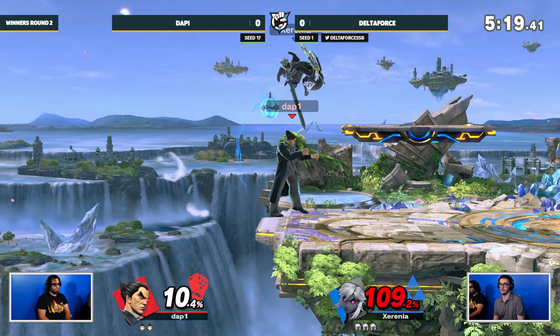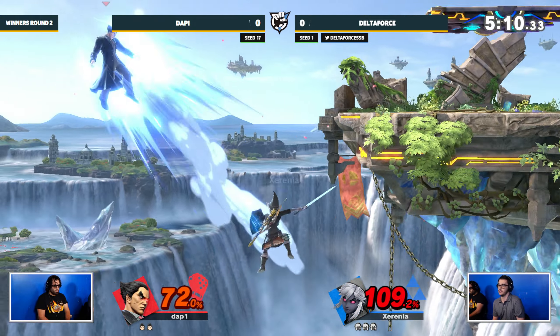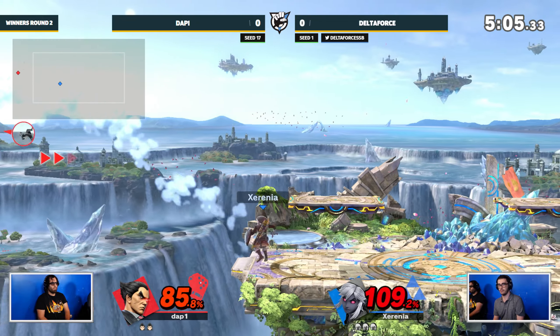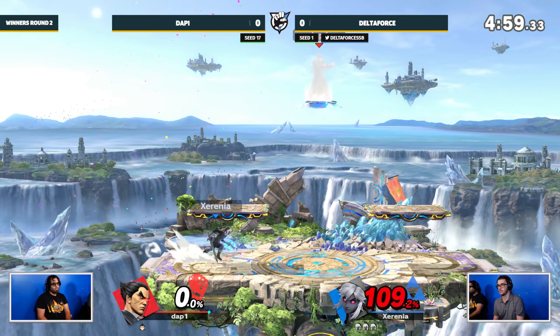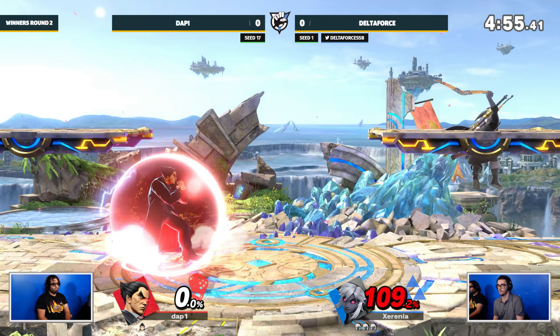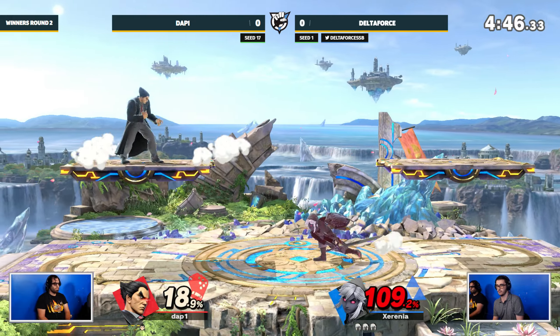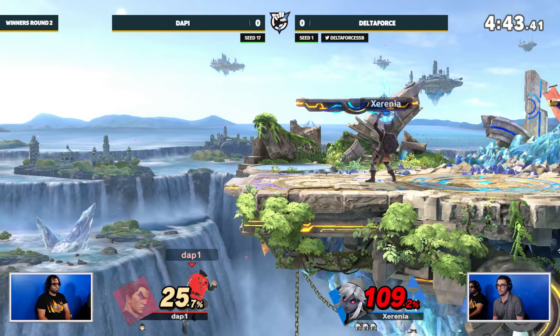Delta Force immediately gets double back air into the jab. This is why he's number one — he's so good at choking out any and all advantages that Dap gets. Dap is able to air dodge but doesn't have a jump, and the up-B doesn't quite make it back. That is a two-stock lead for Delta Force. This is Kazuya though — comeback factor is not even a question with this character, you can just deal so much damage, get a Hell's Gate, and it's difficult for Delta Force.